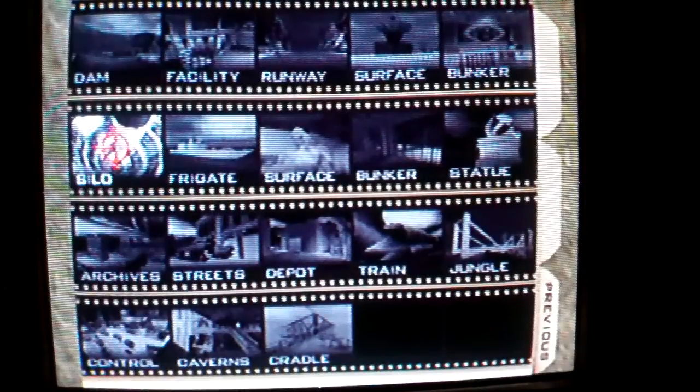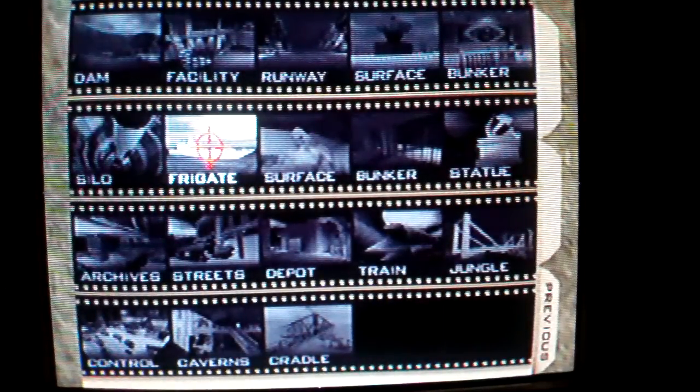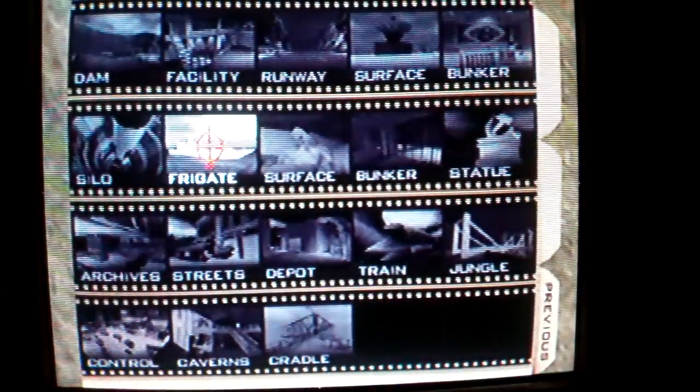Next time will obviously be the Monte Carlos Frigate cheat, which is no radar for multiplayer - the only multiplayer cheat, although some others work in multiplayer like invincibility. Visibility doesn't though - you have to have a different code for that during gameplay. So I'll see you next time in the Frigate cheat, I hope you all catch me there. Take care.